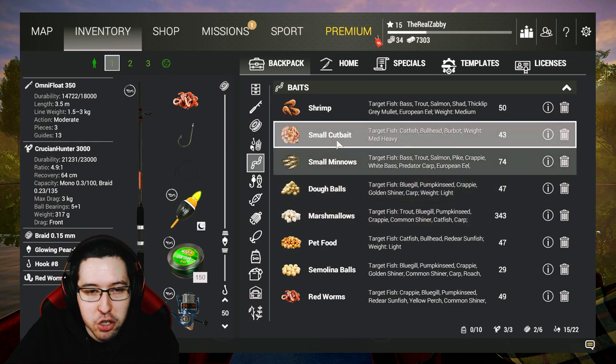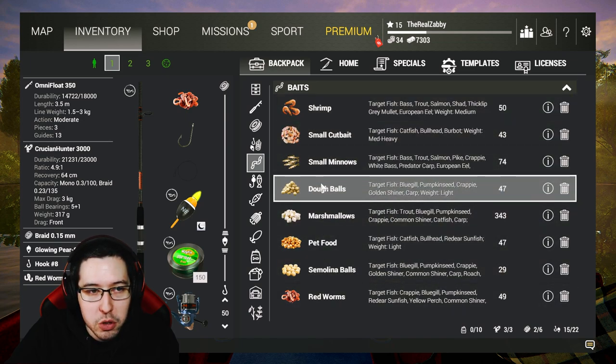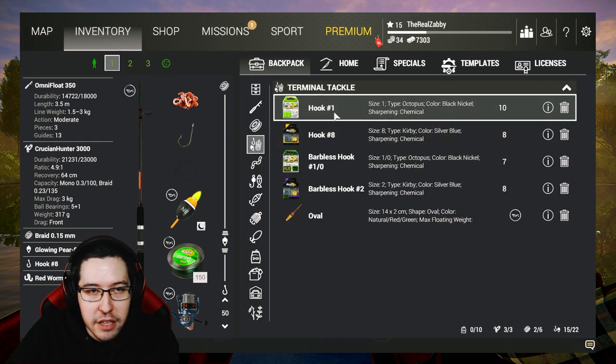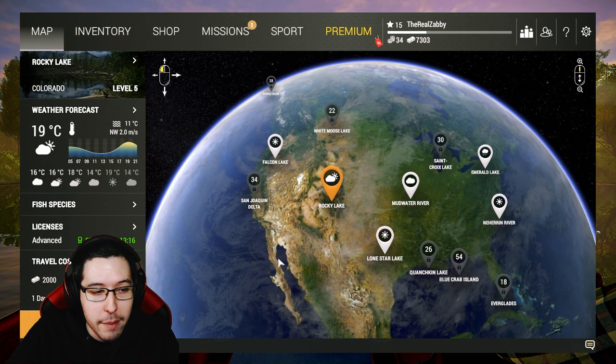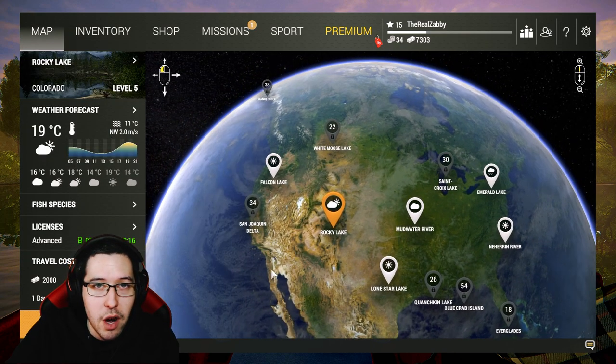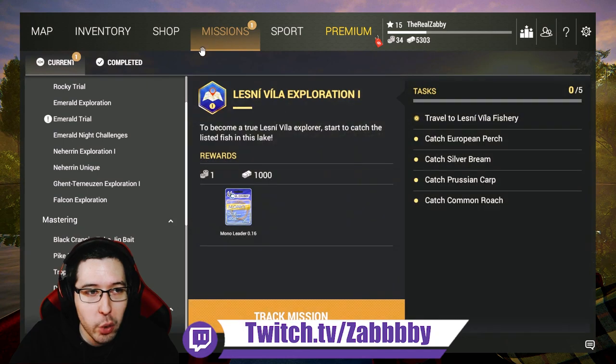To start off for the panfish we're using red worms. Make sure to bring at minimum small minnows, marshmallows, and red worms. For hook sizes, same as the last video: number one, number eight, number one-oh, and number two. Grab an advanced license and head on over to Rocky Lake. When you get here, come on over to Trout Galore and start going after the panfish.